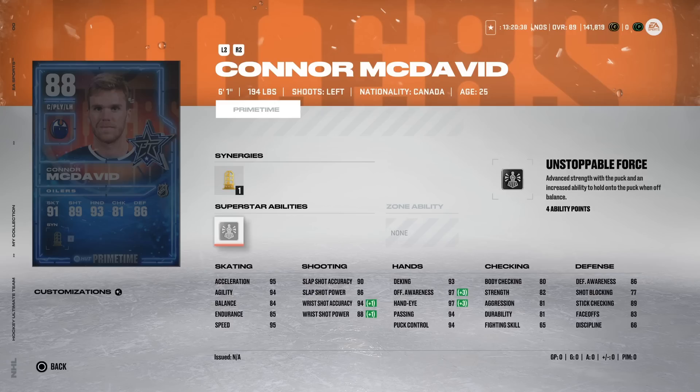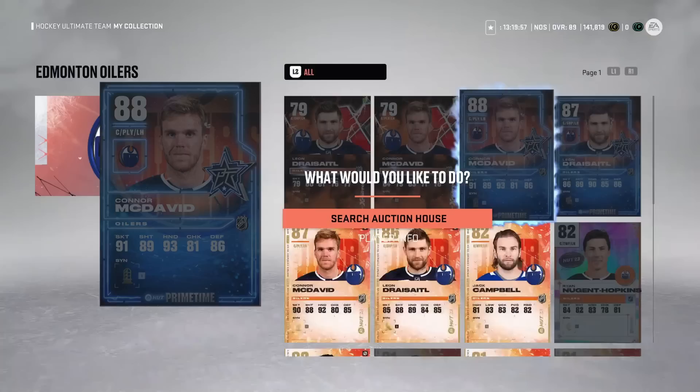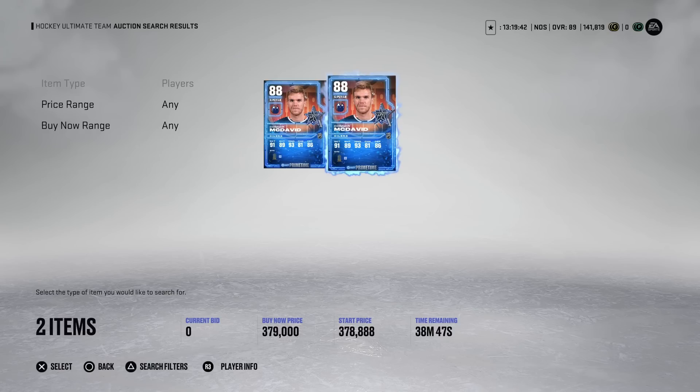The 88 Connor McDavid Prime Time is for his unreal performance in a big comeback win against Vancouver. He has The Lamp, 95 speed, 95 acceleration, 94 agility — the best card in the game currently. Great shot, near-max hand stats, good defensively, and 83 on the draw so you can use him at center. McDavid will receive a lot of cards — now that he's at 88 he'll probably get one every week — so his X-Factor is going to keep going up in price. His Prime Time cards will be much cheaper and just as usable. A million coins gets you the base X-Factor, or you grab this 88 Prime Time for much less.